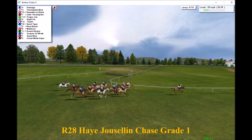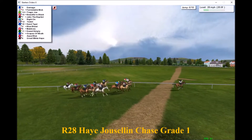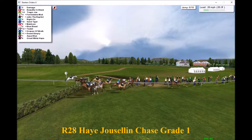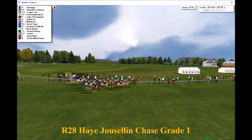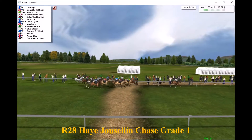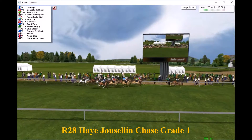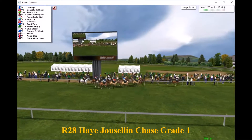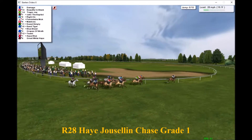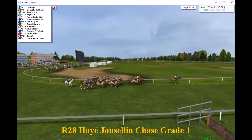Still a long way to go, and no great pace on at all as Damage shows them the way. They come past the stands and the winning post — I think they've got to go around another twice on this pretty sharp Auteuil track. Damage continues to lead, with Beautiful in Black and the chasing pack all pretty tightly grouped. Great White Hope continues to bring up the rear, and Tulip is only just in front of them, so the greys are at the back.